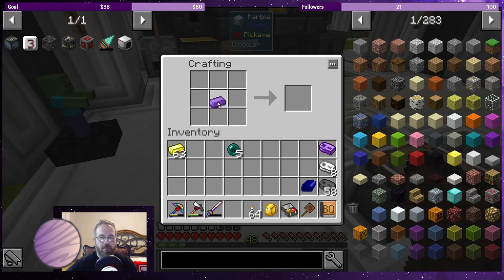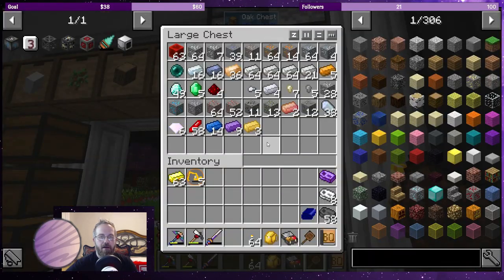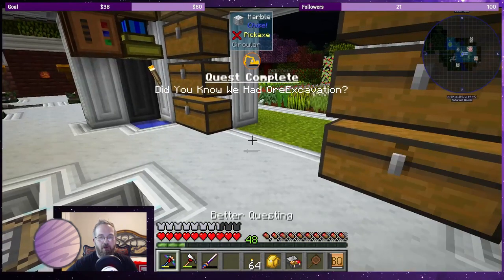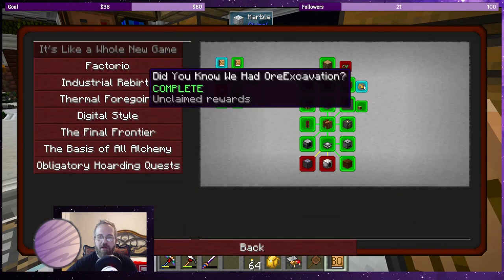This thing is on page one. It requires four ender pearls and gives you the excavate modifier - we should get the quest for that. I really wanted this. I could have used it yesterday but I wanted to get it on stream, on recording, earning the quest. We've been talking about this for a while now.